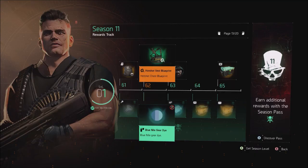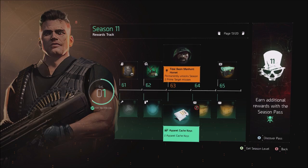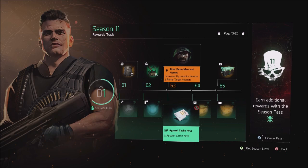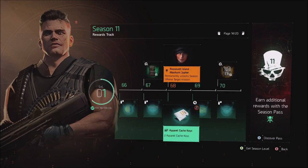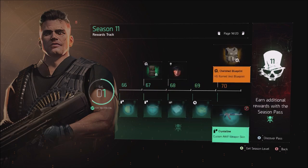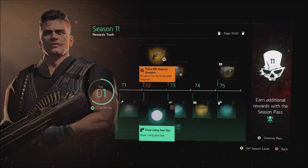At level 58 you get the permanently unlocked Season 3 target Schaefer. At 61 you get the Courier named backpack for the new brand set. At 62, the Hotshot vest blueprint. Also returning is the Season 2 Hornet target — great for new players who missed the older targets. At 67 you get the Hotshot backpack blueprint and unlock the Roseville Island manhunt target Jupiter, so you can go back and fight her. Essentially in Season 11 you can play all the manhunt targets. You also get the Cherished blueprint and a Crystalline Custom AK skin blueprint for the 686 Magnum.